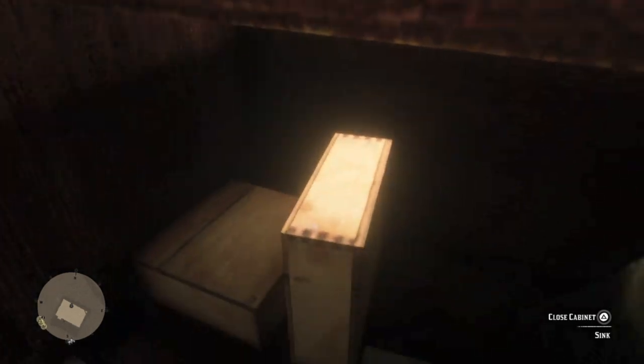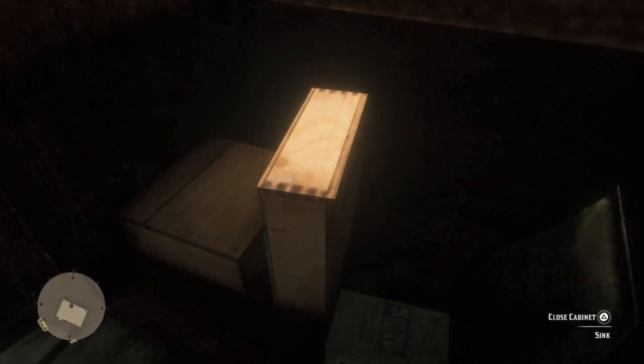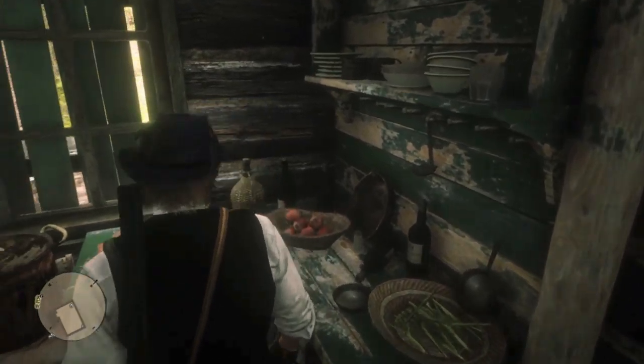There is some bourbon under the sink. Take a look at this crate — look at the corners. That's called a dovetail. Woodworking, like penmanship, is a dying art. But think of the level of detail here — it's under a sink. It serves no purpose other than to add another layer of realism and immersion to the game.